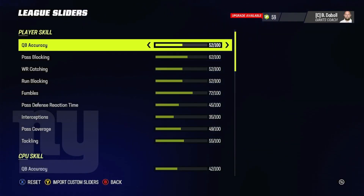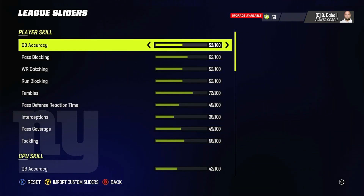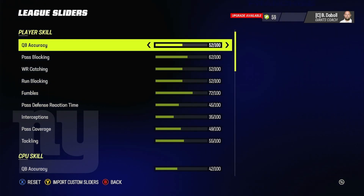These Madden 23 gameplay sliders are slightly altered. I've built on previous videos and made adjustments based on EA updates, because when EA updates the game the gameplay changes. These sliders are appropriately adjusted to how the game plays at the end of the Madden 23 cycle. The first thing is QB accuracy — I have it at 52 out of 100. Even a 99 overall quarterback should miss passes occasionally. Patrick Mahomes, Drew Brees in his prime — they were never 100%. So 52 out of 100 is perfect.